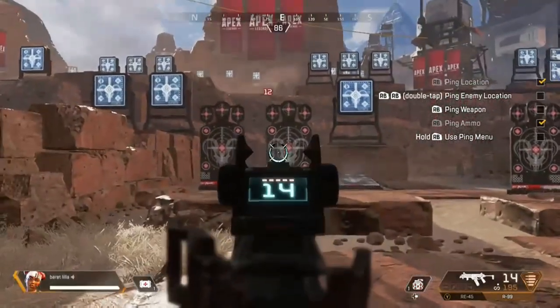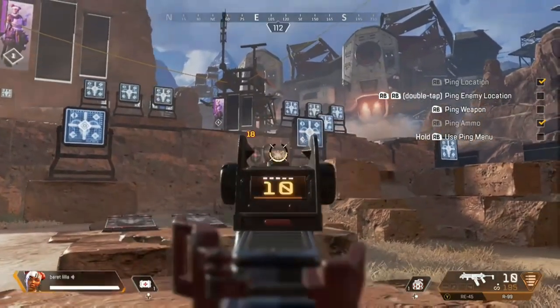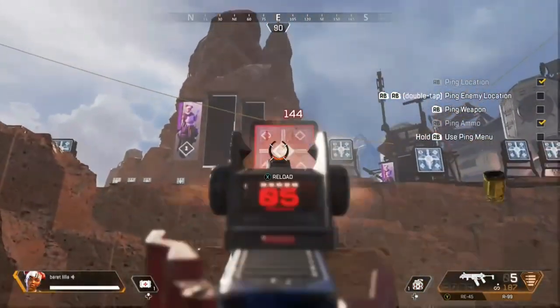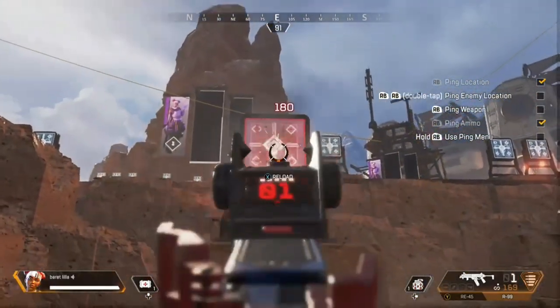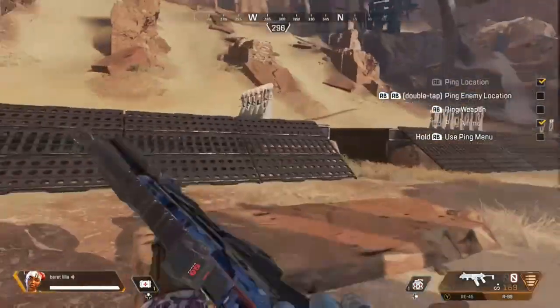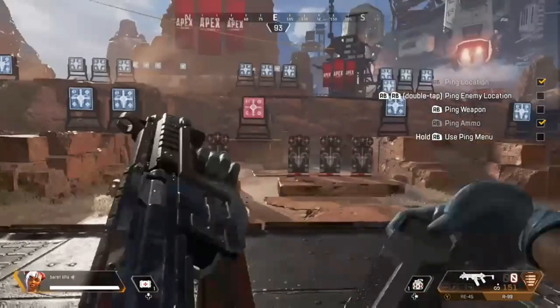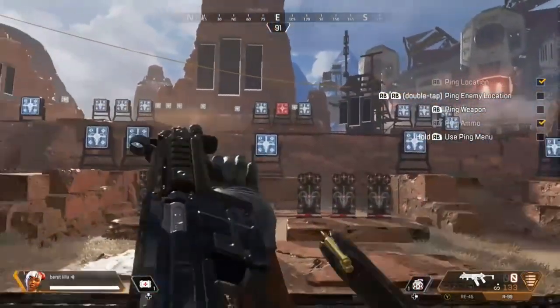Next up we're going to have the R-99 SMG. Normal body shot damage is going to be 12, headshot damage is going to be 18, and a full magazine without any upgrades has 18 shots. If you hit with every single shot you're going to be hitting for 216 damage. For the range of this weapon I'd recommend closer range — you can still hit at those farther ranges, but you're going to be most effective at close range staying on target.